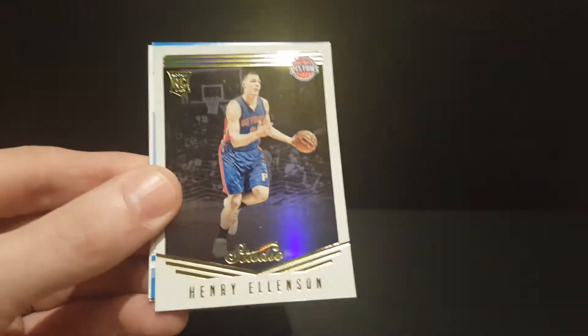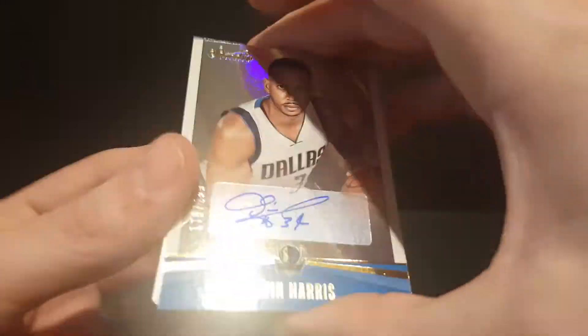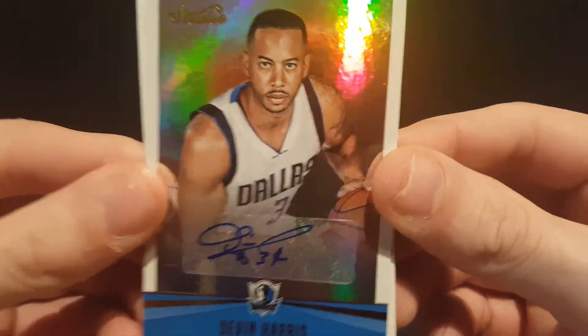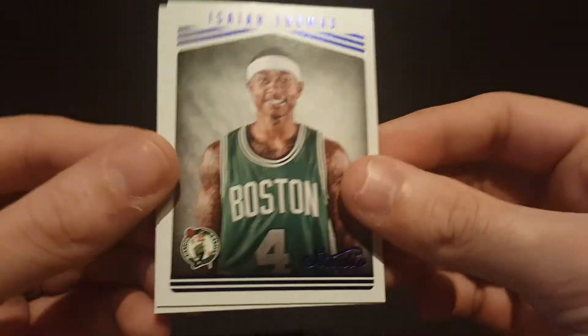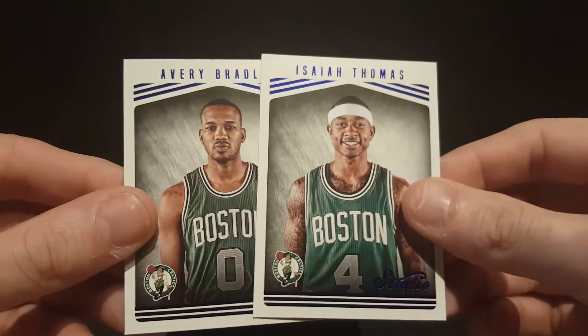Got a George Hill, Stanley Johnson. Also Julius Erving, Dwyane Wade, Henry Ellenson rookie card, and a Devin Harris auto numbered to 299. Isaiah Thomas portrait and an Avery Bradley — the auto is on a sticker, which is always nice.